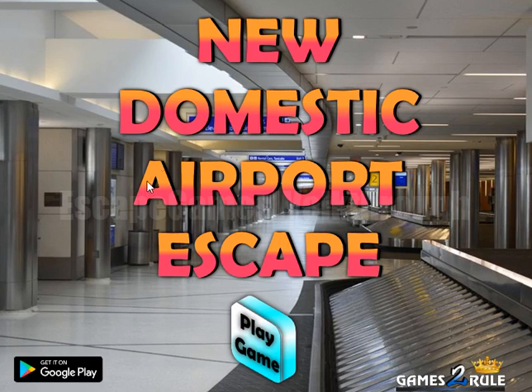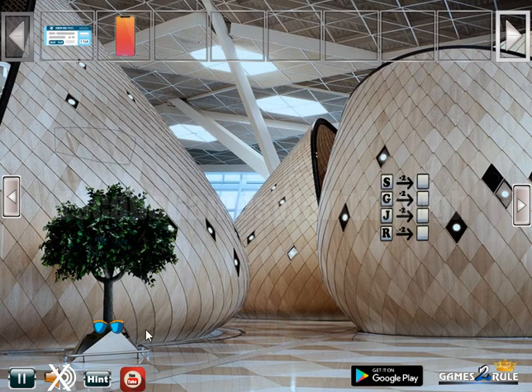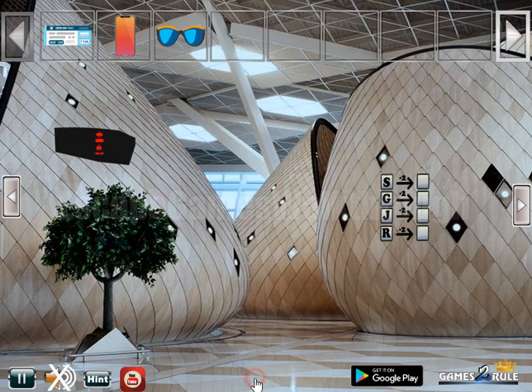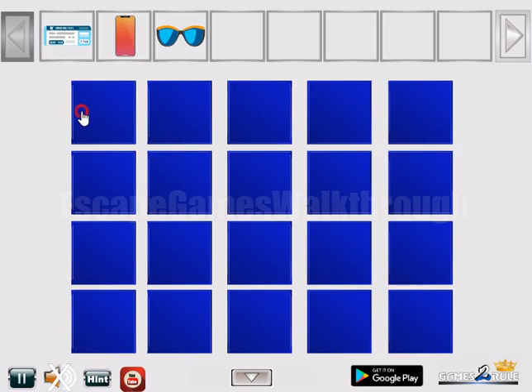In the new domestic airport escape by Hamster Roll, let's start and go to the right, then up there. Here you can take a ticket, then going to the right — smartphone and glasses. Here's a hint of symbols, and these symbols are for the place here to sit.